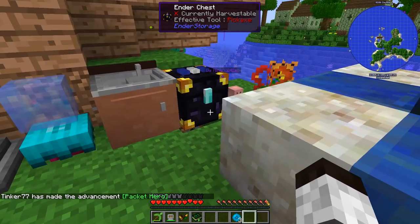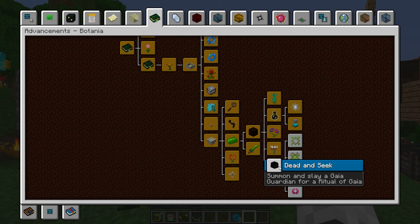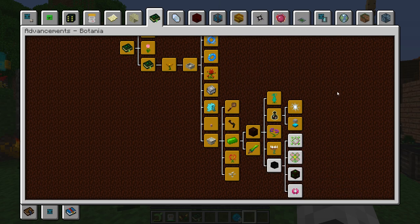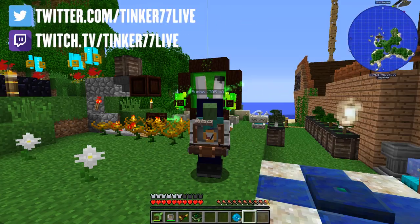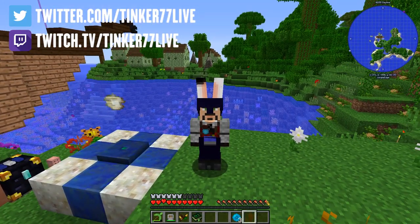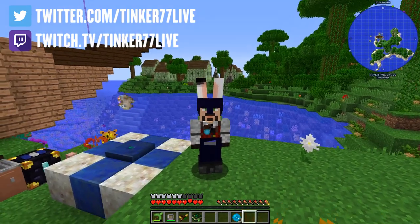That's it for today. Next time we're going to summon and slay the Gaia Guardian — I might ask Kent to help with that — and then we'll finish these remaining Botania advancements. A lot of the other ones should be easier. I am Tinker 77. If you like this video please click the like button, put comments down below, and if you'd like to be notified of new videos please subscribe and hit the bell icon. Thanks everybody, have a great day — bye bye!